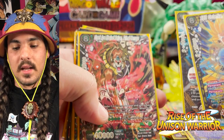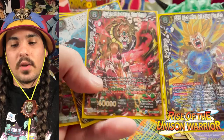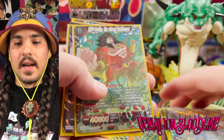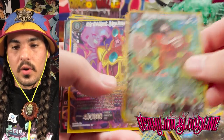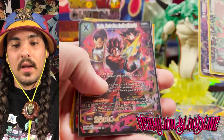Set ten had three secret rares: SS3 Gotenks Blazing Fusion, SS4 Gogeta Peerless Fusion, and Great Ape Masu Sand Primal Carnage. There were two secret rares per case, so you had a one in six chance of pulling any one of these from your boxes.